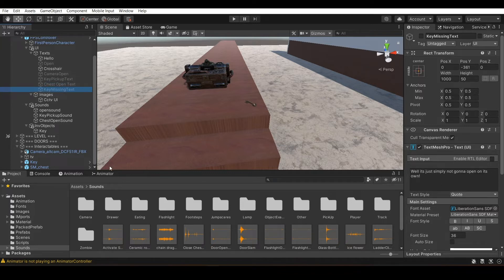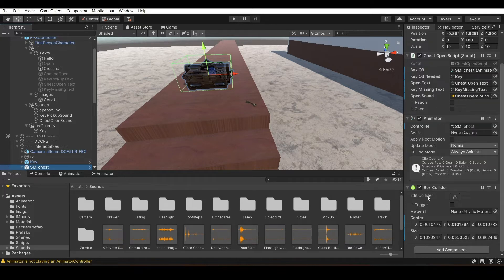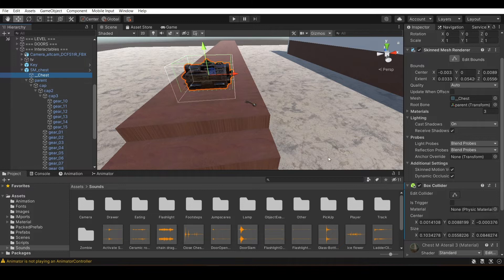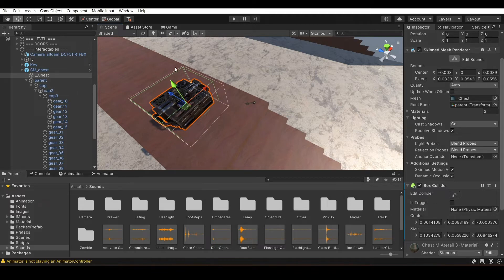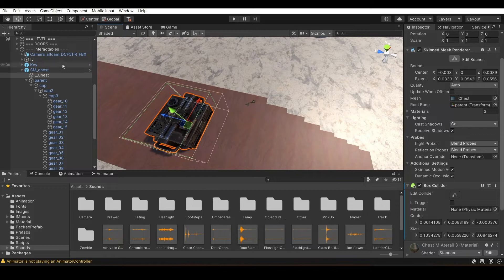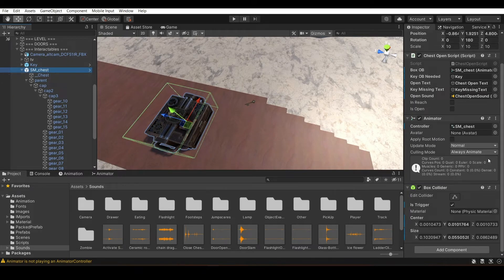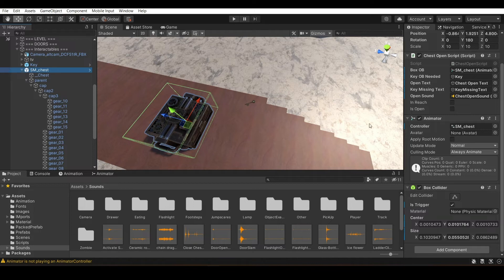You can write whatever text you want. For the chest, you have to add two box colliders. One is going to be for the trigger, and the second one is to prevent the player from going through it. Make sure the solid box collider is on the actual object, not on an empty game object or parent. The blue outline means it's a folder or empty game object; the orange highlight means it's an actual object. Make sure you have a box collider on the correct object. Also, I have the Animator, a box collider with trigger on, and the script attached.